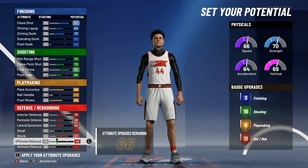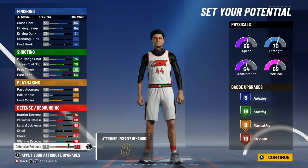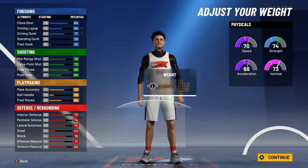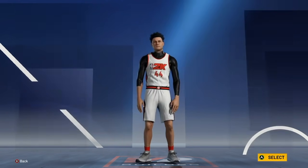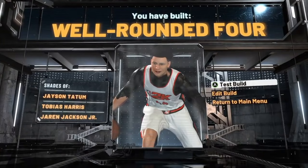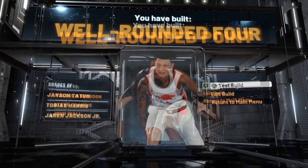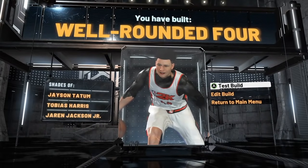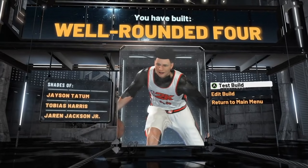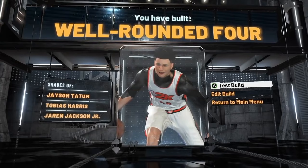For defense: 76 interior defense, 68 perimeter, 68 lateral quickness, 83 block, 76 offensive rebound, and 84 defensive rebound. For height: 6'8", weight 250 pounds, max wingspan. With sharpshooting takeover, we have built the Well Rounded Four. Some people have heard of the Well-Rounded Guard, Well-Rounded Wing, and Well-Rounded Point — but the Well-Rounded Four is the rarest of them all. This is the official Anthony Davis build in NBA 2K21.